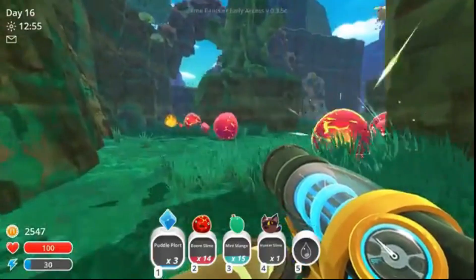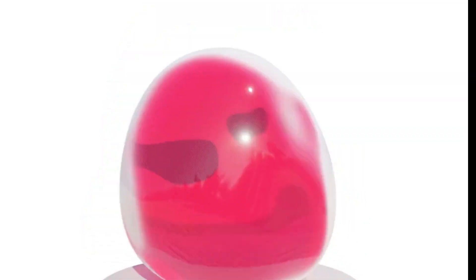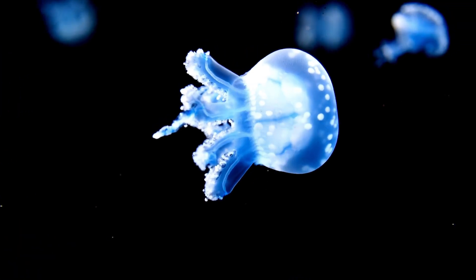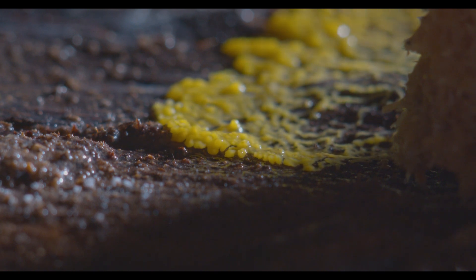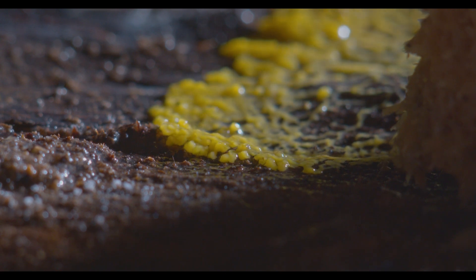It's easy to dismiss slimes as pure fantasy — elastic blobs of colour happily bouncing across alien terrain. But when you strip away the cartoon layers and examine their traits through a biological lens, the question becomes more compelling: could something like a slime actually exist? Real biology has already produced some remarkable and remarkably slime-like organisms. They may not blink with googly eyes or explode when startled, but their traits overlap in surprising ways. Slime moulds, for instance, are single-celled organisms that defy expectations — they can move, search for food, solve mazes, and optimise for efficiency, all without a brain.